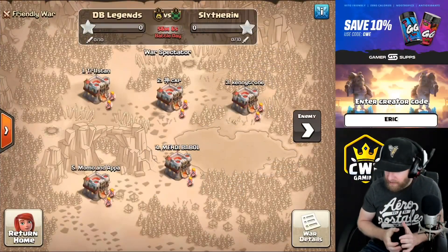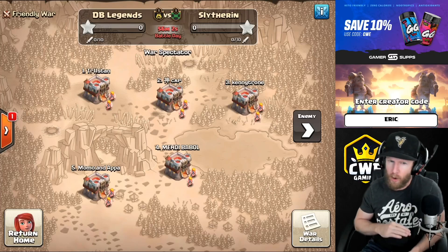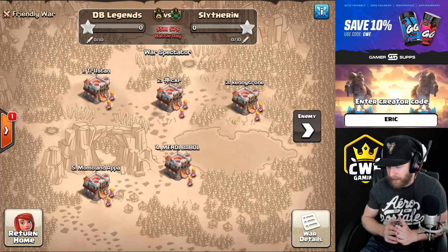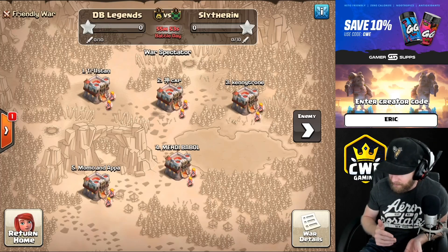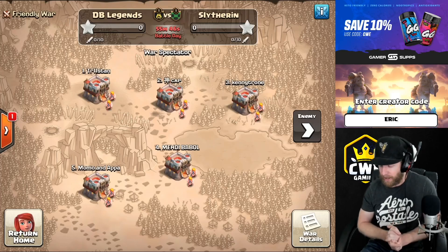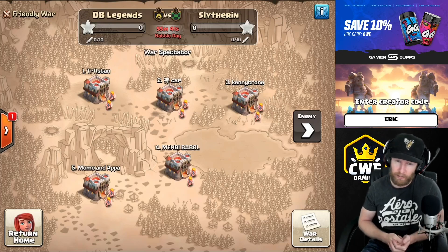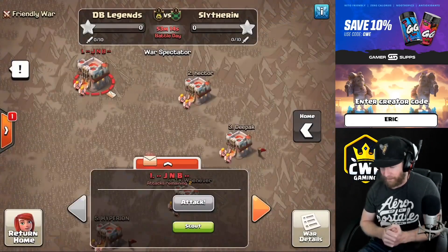Hey, what's going on guys, welcome back to Clash with Eric. Today is the CML Town Hall 11 no siege machine tournament. Players are not allowed to donate any troops that cannot be donated from another Town Hall 11 in a level 1 clan — no yetis, no siege machines, no headhunters. Make sure to hit the like button, hit the subscribe button, and don't forget to use code Eric.